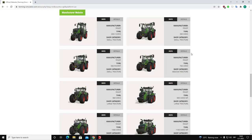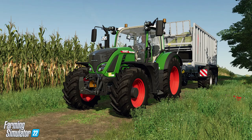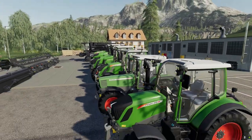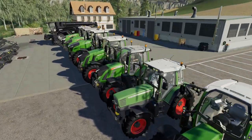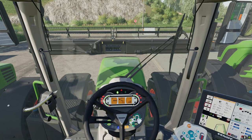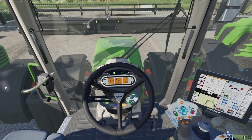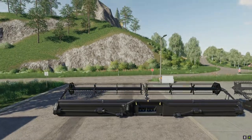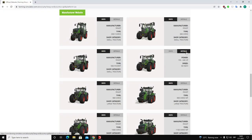Moving on with the FANT 700 Vario — the first medium tractor. It looks really similar to our FANT 300, and this is version 716 Vario. The interior works similarly to all tractors in this Vario series. Its characteristics are 152 to 246 horsepower with a maximum speed of 50 kilometers per hour.